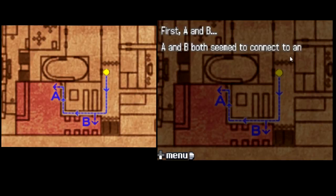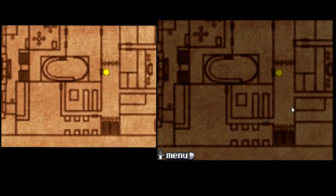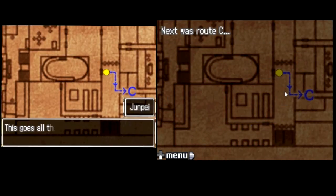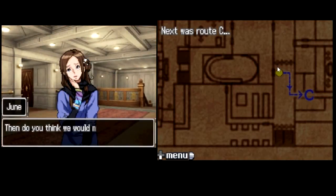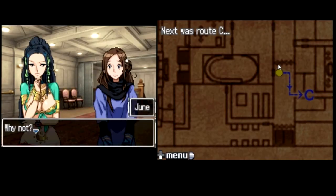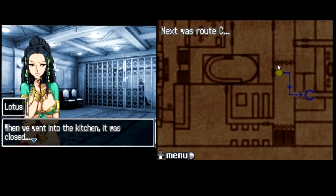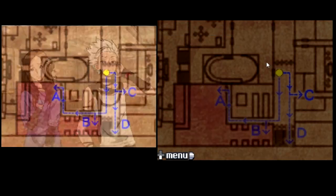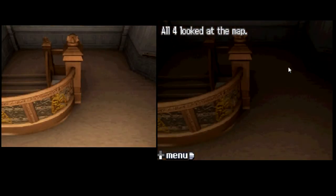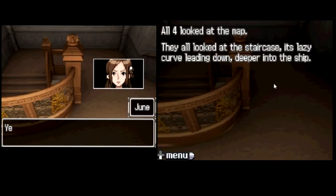A and B both seemed to connect to an L-shaped room. However, the two doors that led to the room were both locked and could not be opened. The next route was C — this goes all the way to the main staircase, that means it's door 5, one of the numbered doors. Do you think we'd meet up with the other four after this hallway? No, I don't think we will. Why not? Look — there by the stairs. See how the gate is opened? When we went into the kitchen it was closed, but it's open now. What do you think that means? They opened it. Most likely. Then if we take route C, we're going backwards — that would be pointless. Then that means route D. All four looked at the map, then at the staircase — its lazy curve leading down, deeper into the ship. Route D then. D it is.